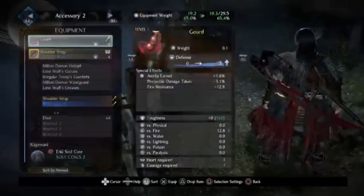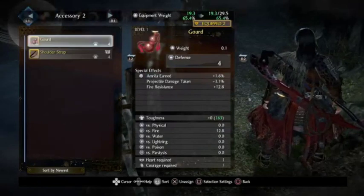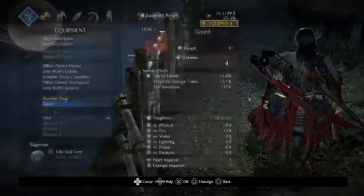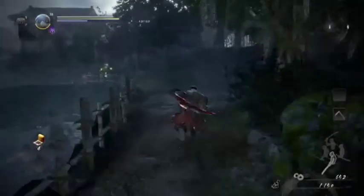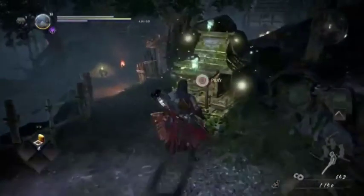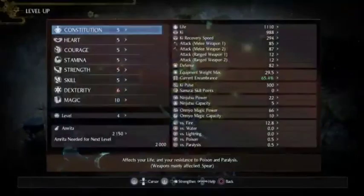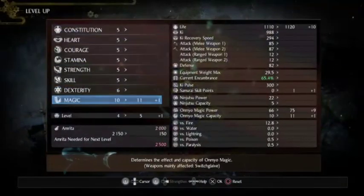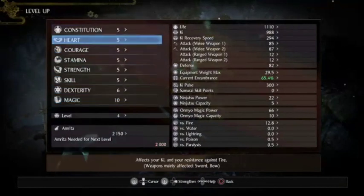Okay, this is what I need — gourd gives Amorita, projectile damage, and fire resistance. I'm already getting like a 5% Amorita boost. Good to have this early on. Level up! Question is, should I keep leveling magic at this point or should I start putting stuff into heart?